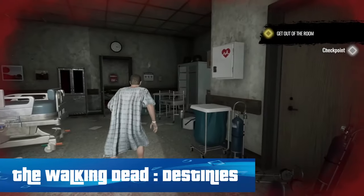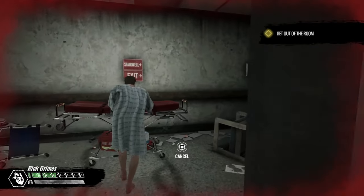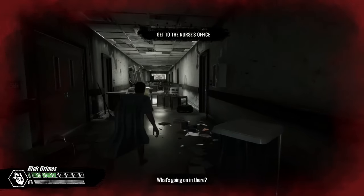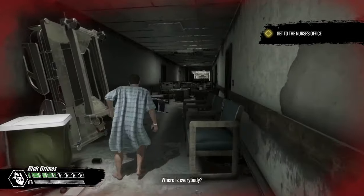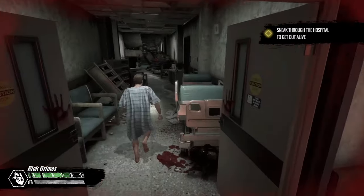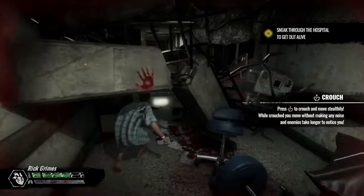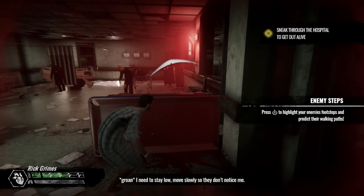The Walking Dead: Destinies is probably the most disappointing game on the list. At this point in time, I think everybody has seen just how disappointing this game was on release, and to be honest, nothing has changed since. Published by Game Mill Entertainment, this became just another title in a long list of poor games that were potentially rushed out for a quick cash grab. Following the story from the infamous television series, you'll play as a number of your favourite characters from the show, and fight, sneak, or even glitch your way past hordes of brain-dead zombies as you complete specific story moments.